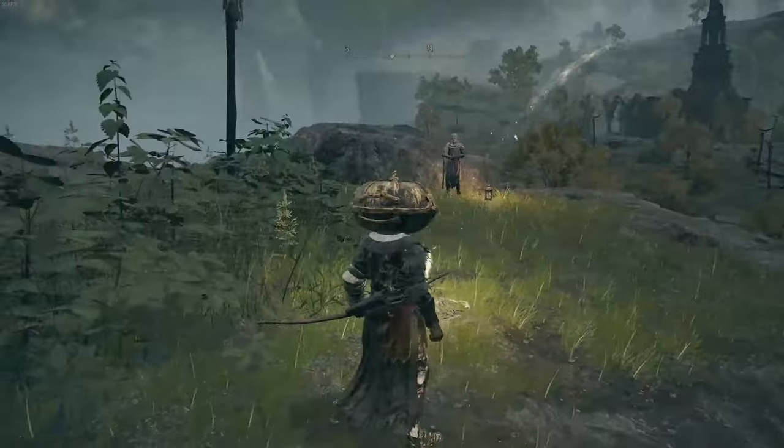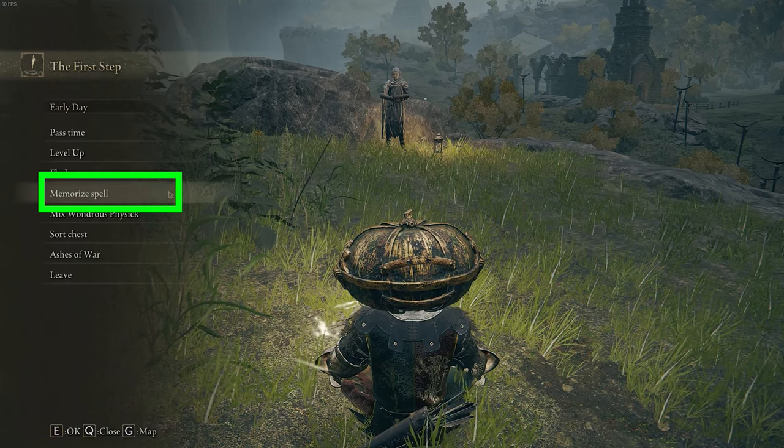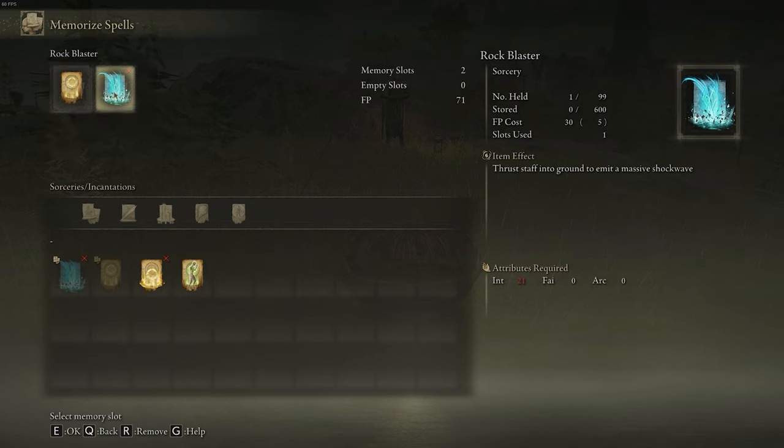One more step before you can perform these incantations — you now need to visit a Site of Grace. Rest at the Site of Grace, then click on the memorize spell tab. In here at the top, you have two slots for putting in spells or incantations. Since we're focusing on just incantations for this video, we have two slots for two different incantations that we can equip.